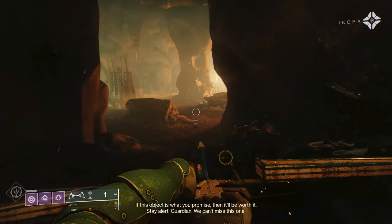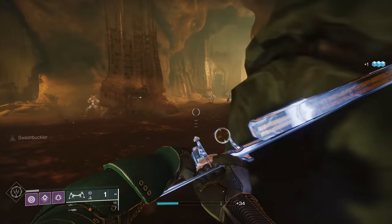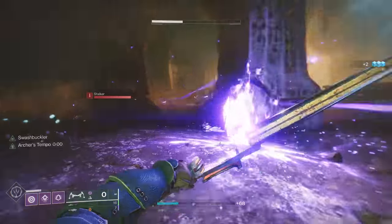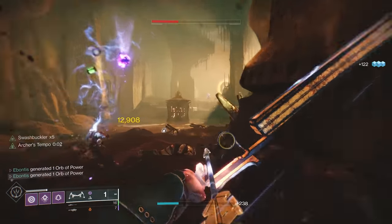When you pop in here, nothing too crazy is going to happen. You got some early ads, nothing major. Pull to the back room so you've got some room to work. It's going to be a lot of Scorn — no crazy enemies in here, not going to be a lot of Lucent Hive or anything like that.